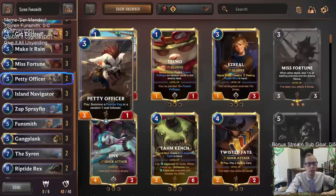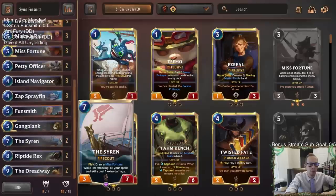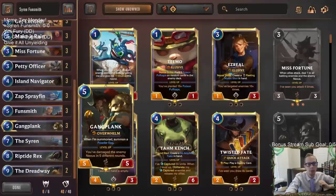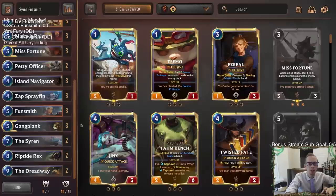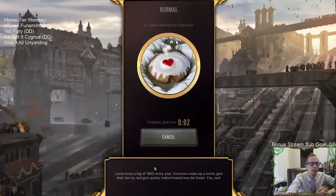This is a slower deck — we don't have a whole lot to do early. But if we can get set up, get on the board, and not have our things die, we can just attack and then do an absurd amount of damage in one turn. So that's the goal. Let's see how it does — we're just playing it normal today, it's Meme Tier Monday.